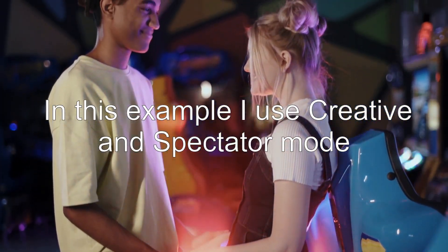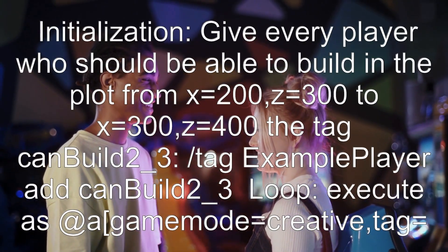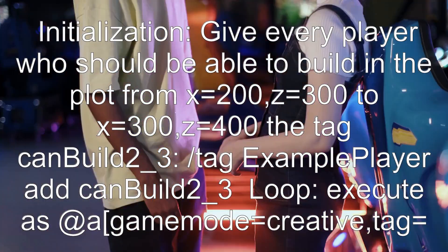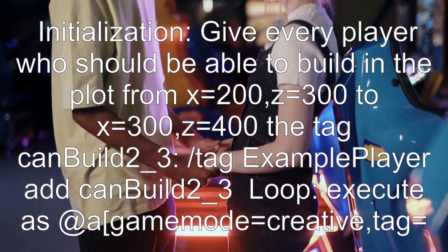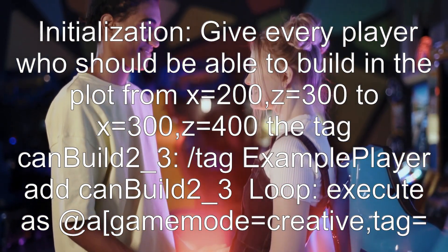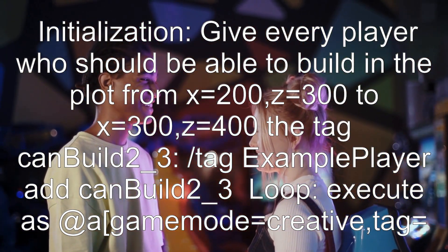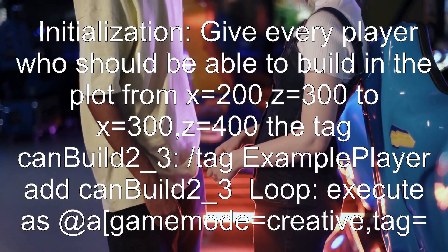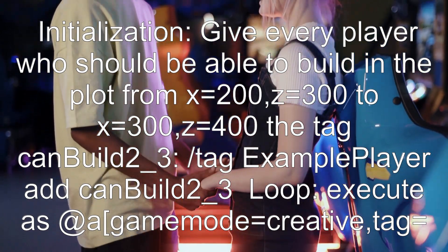In this example I use creative and spectator mode. Initialization: give every player who should be able to build in the plot from x=200, z=300 to x=300, z=400 the tag 'can_build_2_3'. Command: tag @a[...] add can_build_2_3.